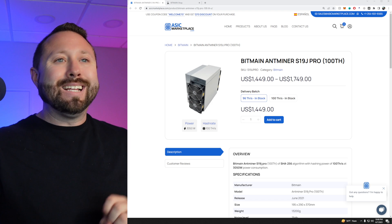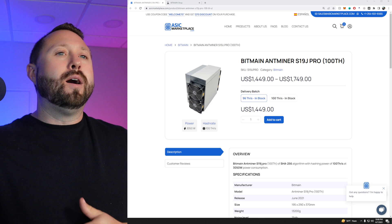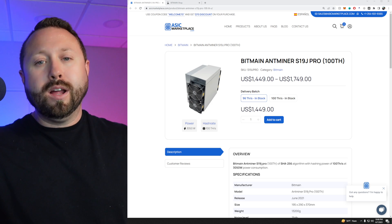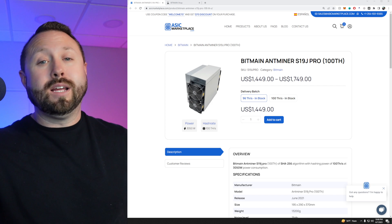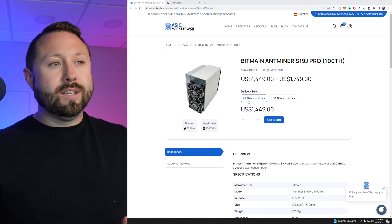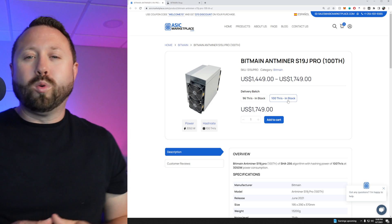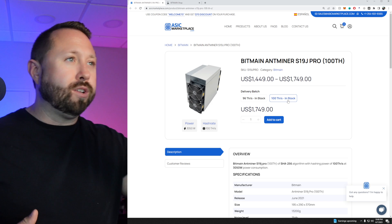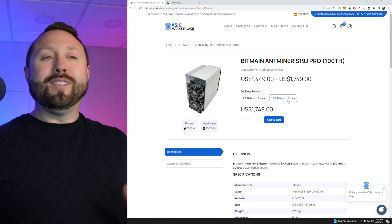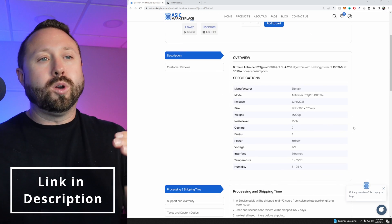These are the Bitmain Antminer S19J Pro Series — they've been out for a few years now. All three of the units we're testing are the 100 terahash model. These things have really come down in price. The 96 terahash unit and the 100 terahash unit are both available; the 100 terahash is around $1,700 over on ASIC Marketplace. Under $2,000 for a Bitcoin miner at around 100 terahash — that is awesome. I'll leave a link to ASIC Marketplace down below to this exact unit.